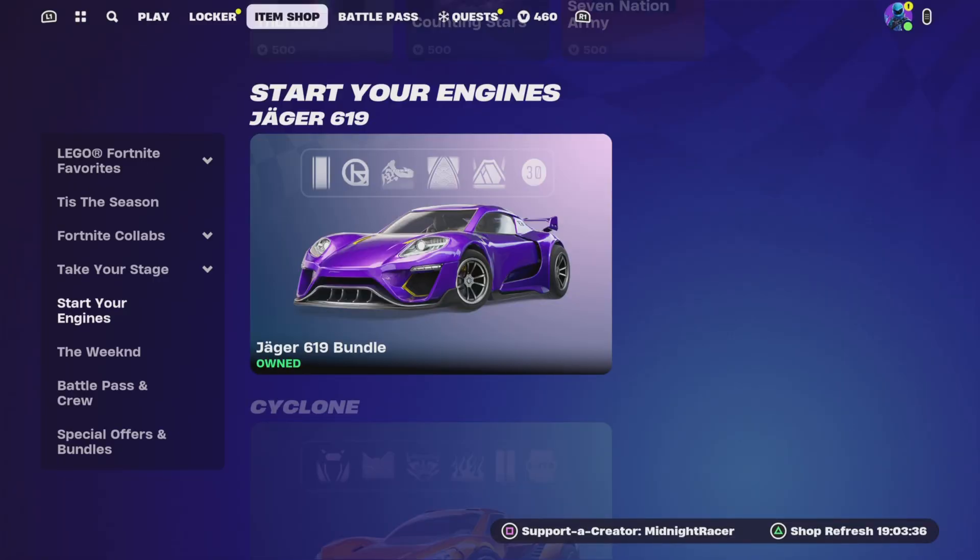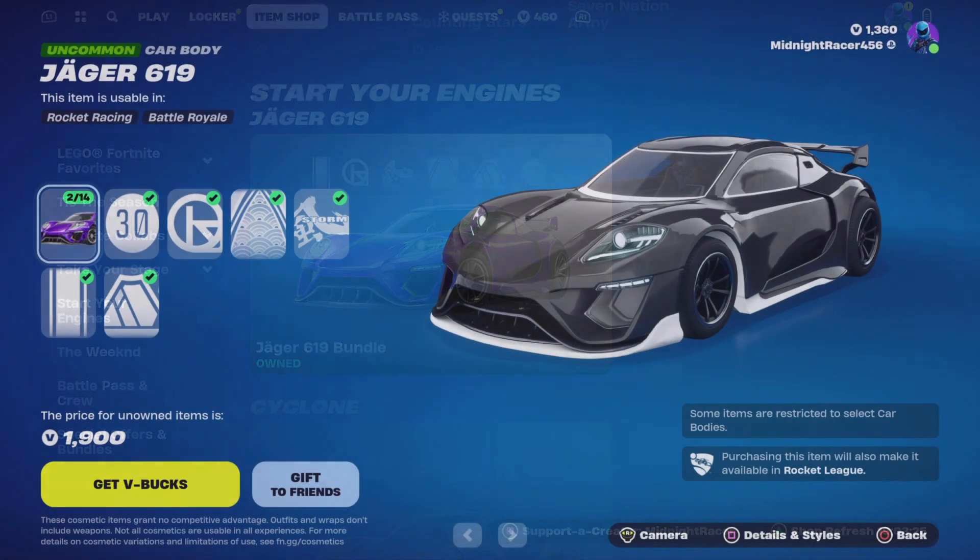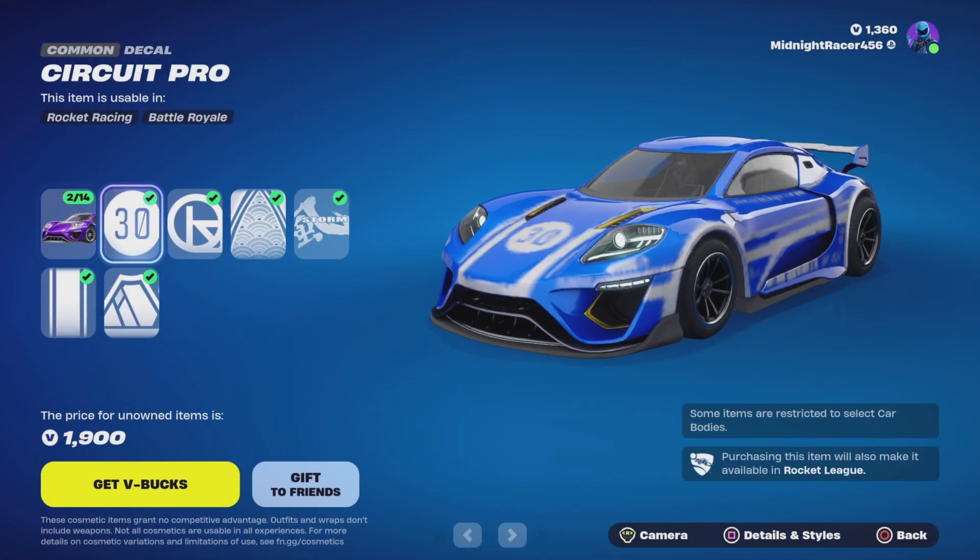Also, don't forget guys to use a Support-A-Creator code when you're purchasing anything in the item shop for Fortnite or Rocket League. Do consider using my code: Midnight Racer. This bundle will give you the Jaeger and all the associated decals.